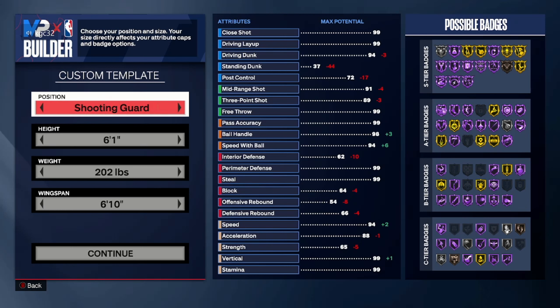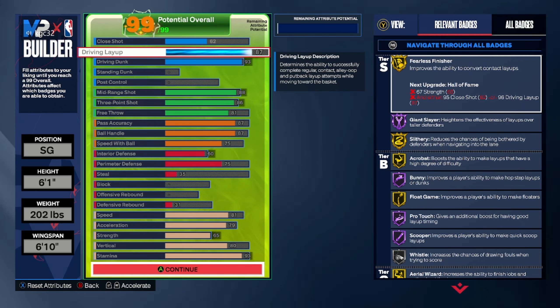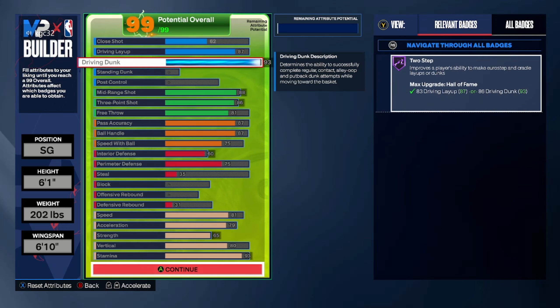For the Donovan Mitchell build, we went with 6'1", 202 on the weight. The only reason I went 202 is to get the 65 strength exactly so we can get fearless finisher on gold. We went with 6'10" wingspan. We got a 62 close shot — you can make close shots with a 62 as long as you're open. That's the last thing I upgrade on all my guard builds. We get an 87 driving layup and a 93 driving dunk. The 87 layup gives us fearless, slithery — we're getting all the good badges gold or hall of fame. Donovan Mitchell doesn't have any of those, so that's one thing we have over him: he has a lot of silver finishing and we're going to have gold and hall of fame finishing.